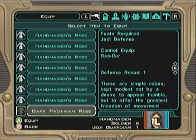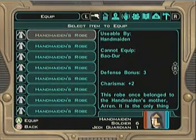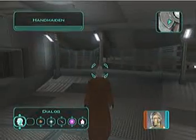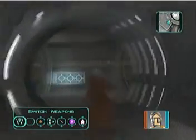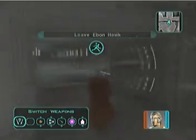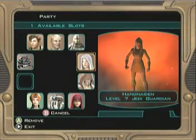And the next one is something else. So with exactly ten robes made, by repeating that little conversation with the handmaiden on the Ebon Hawk, then you leave the ship. As you leave the ship, make sure to put the handmaiden in your party.